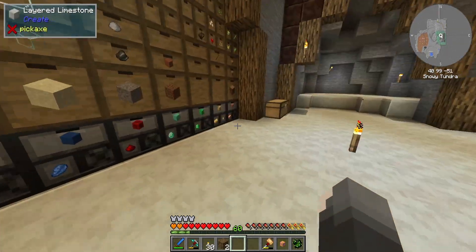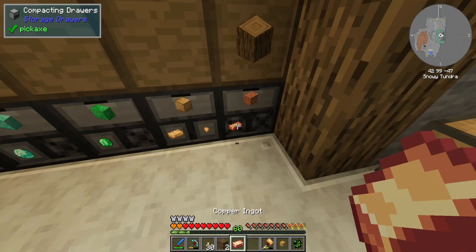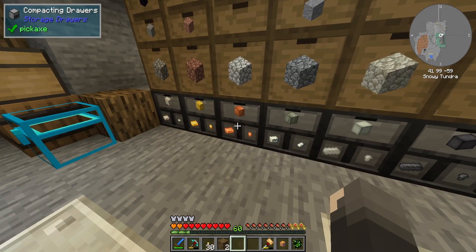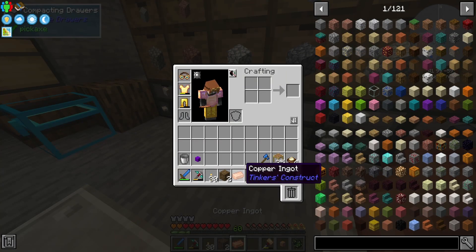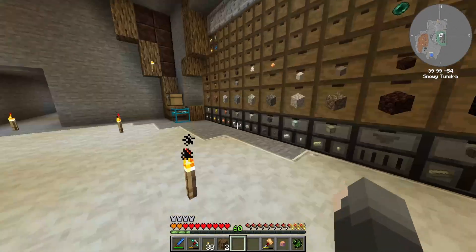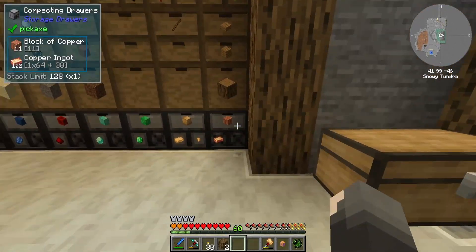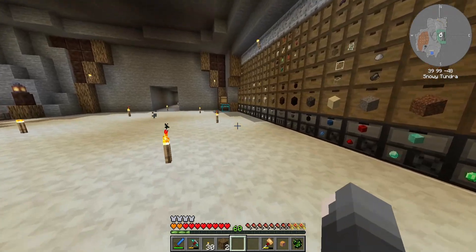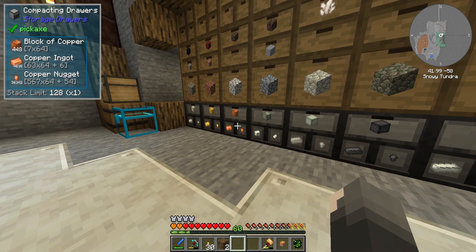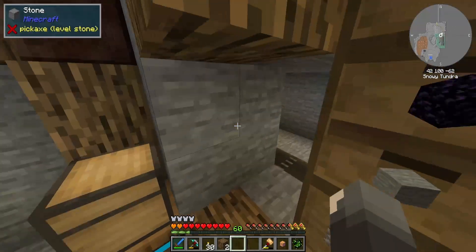I did discover that the copper the machine makes is the copper from Create, but the copper I've been making using the smeltery from Tinker's Construct makes Tinker's Construct copper. I have the majority of that, so I'll just put it over here. What I'll probably do long-term is move things around so the two coppers are next to each other, because I have 448 blocks worth — that would take a bit to auto-craft.